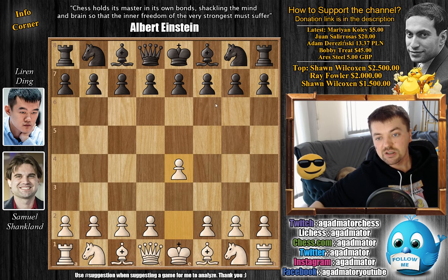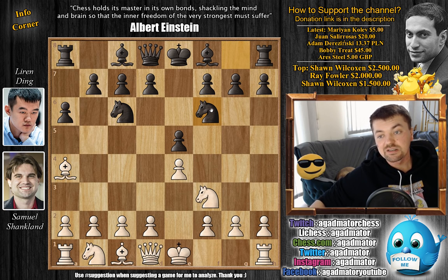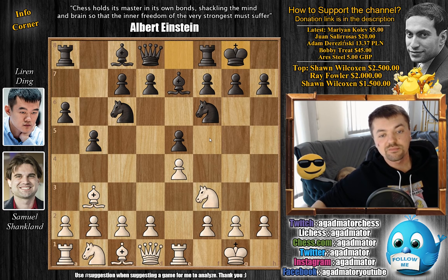We have E4 by Shankland, E5, Knight to F3, Knight to C6, and Bishop to B5 — the Ruy Lopez. A6, Morphy's defense. We have Bishop to A4, Knight to F6. This is all standard theory we've seen plenty of times. Bishop E7, Rook E1, B5 kicking the Bishop back, Bishop B3. We have castles, and this is a very exciting moment in every Ruy Lopez game.